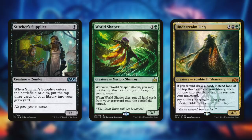Let's also upgrade with Underrealm Lich, a 4/3 Zombie Elf Shaman for three black green. It says: if you would draw a card, instead look at the top three cards of your library, put one into your hand and the rest into your graveyard. It also has pay four life: it gains indestructible until end of turn. This essentially turns card draw into milling, and it protects itself — which is fantastic.